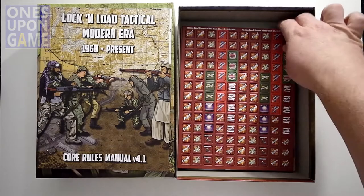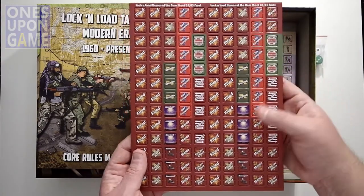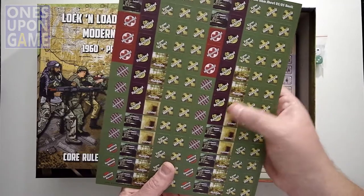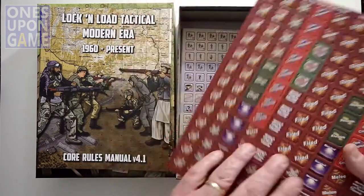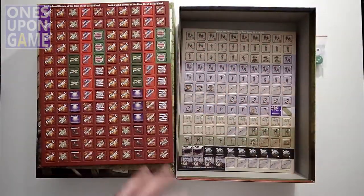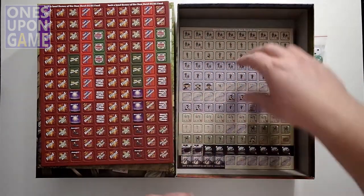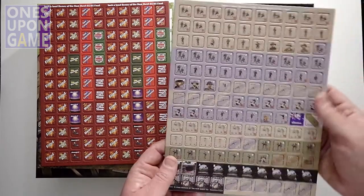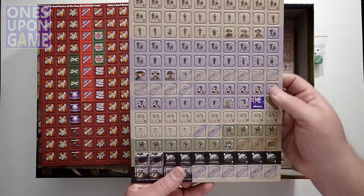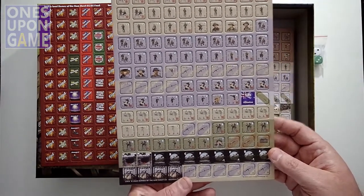It looks like you're going to get five counter sheets. One sheet is just markers: fired markers, Ops Complete, Stealth, abandoned, spotted, rubble, tunnels — oh yeah, tunnels in Vietnam! Then there's another counter sheet with small counters, medium counters, and large counters. The regular sheet includes special units, heroes, single-man counters, and multi-man counters.